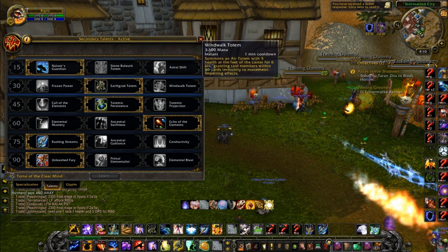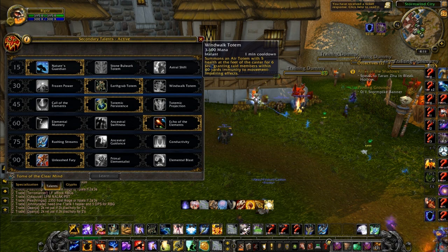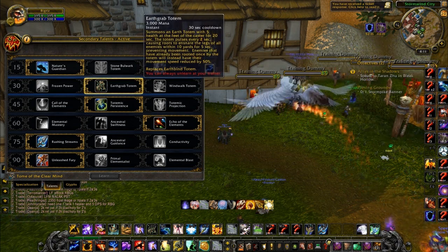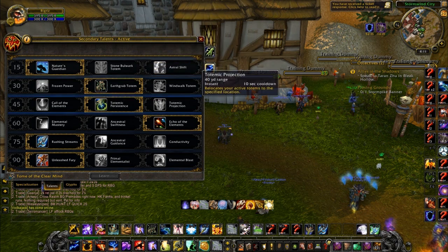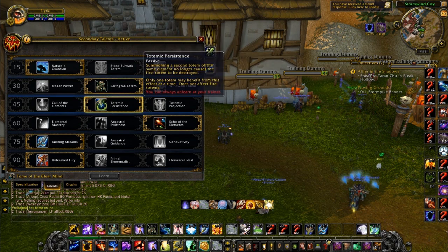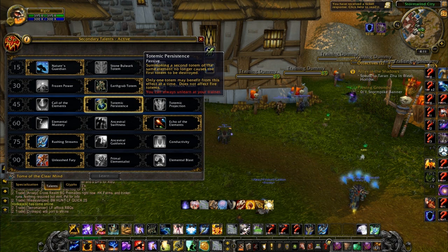Earth Grab and Wind Walk are interchangeable. Wind Walk would be good against a team that has a freedom, and Earth Grab works if they don't have freedom. So I'd choose between those two depending on the matchup. For the next tier, I choose Totemic Persistence.